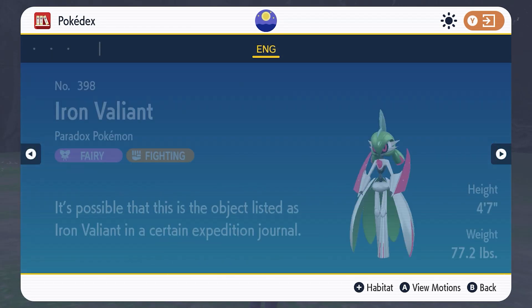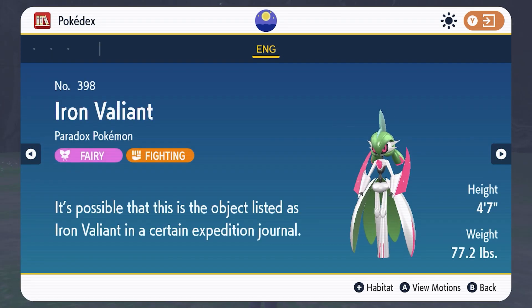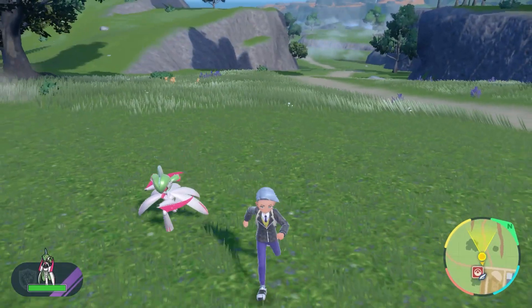Here we have a Paradox Pokémon, Iron Valiant. It is a Faerie and Fighting type, and it is a Pokémon Violet exclusive. Let's take a closer look at some of its animations in the new Let's Go feature.